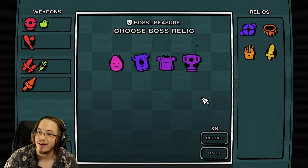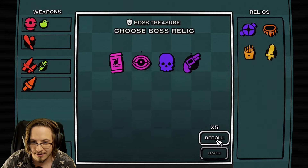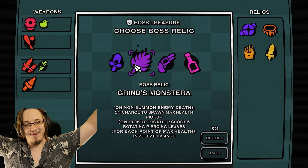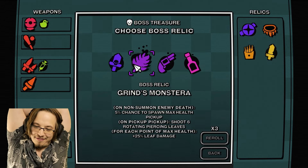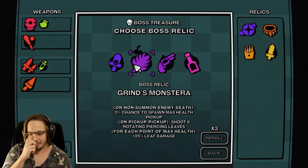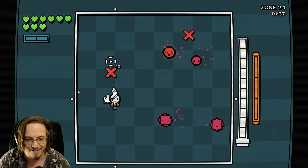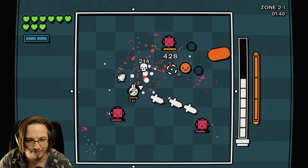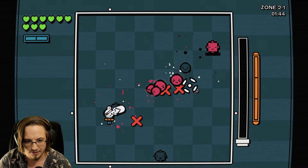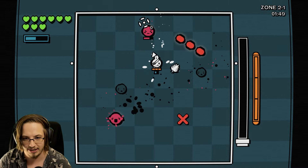Looking for our relic - I have eight rerolls. There we go - Grind Monstera Baby! 5% chance on non-summon enemy death to get a max health pickup. And then on all the pickups we get more leaves. We have our relic! All we got to do is win the Danger 5 run.